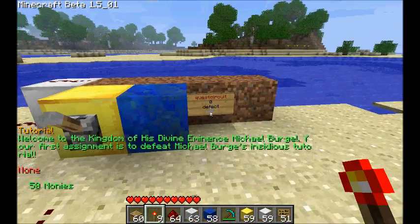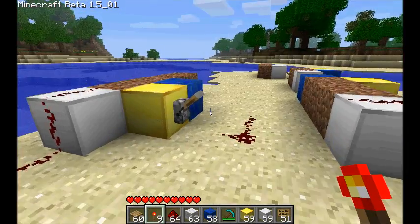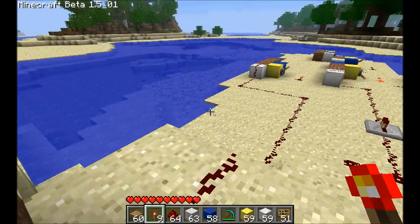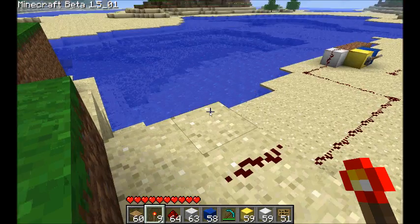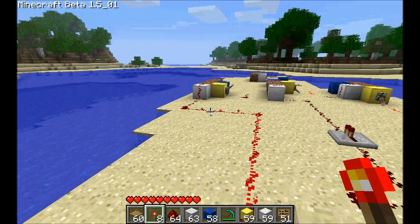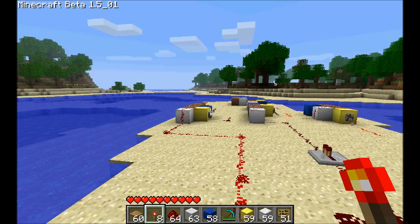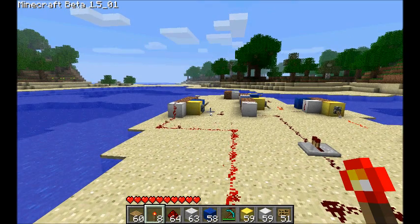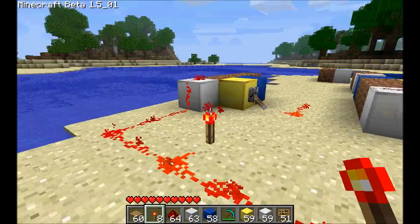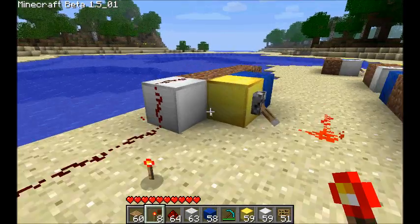The next type of circuit is this detect circuit. When you send it an input, it will scan you and check to make sure that it's your active quest. I wanted to show you something here — if you stand too far away, the Lapis won't be able to scan you. Remember it has a range of ten. I'm too far away, so it doesn't find anybody and doesn't output any signal. But if I get within range, it does scan me and outputs that I do have this as the active quest.